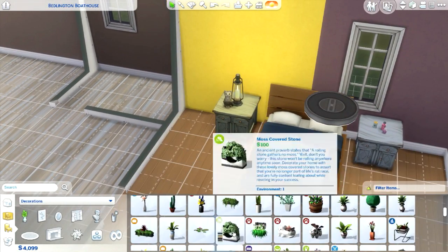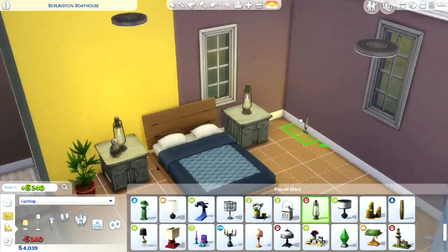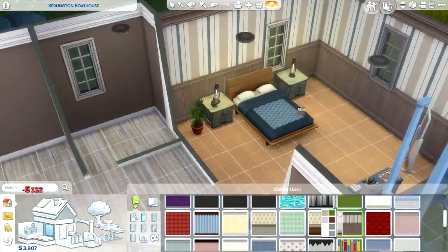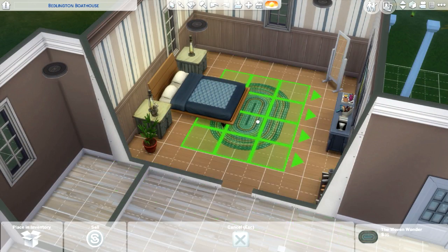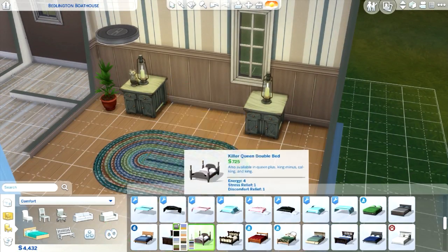I tried to use a lot of the furniture from the Cats and Dogs expansion pack, which I think I did use a bit of — yeah, I definitely did. There's new plumbing as well. I don't know why I didn't use that. I might have to add another bathroom in here because we need a bath for the dogs to give them baths. So I just gotta rethink things a little bit more.